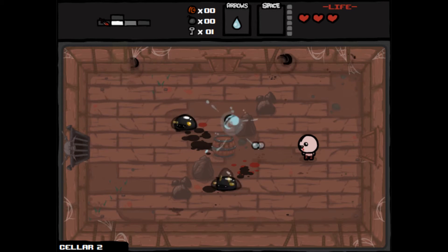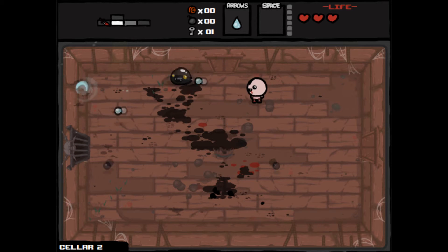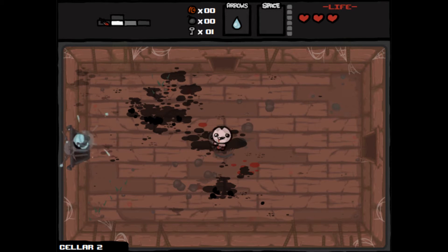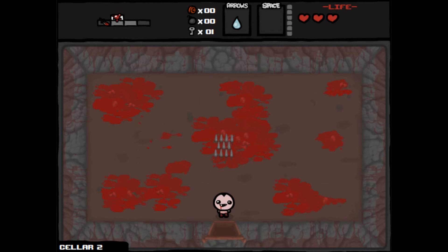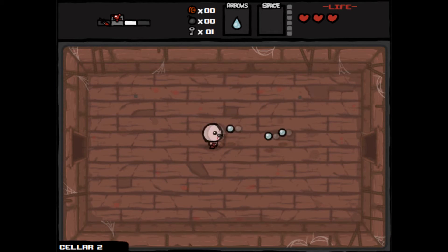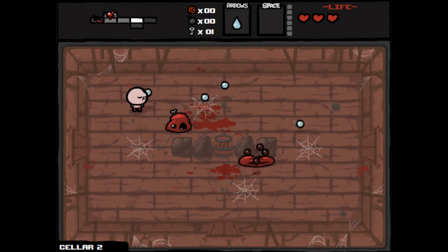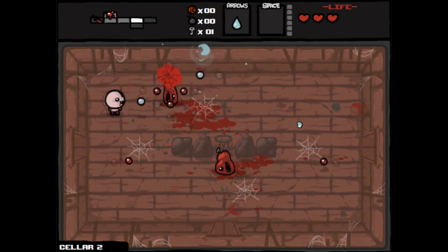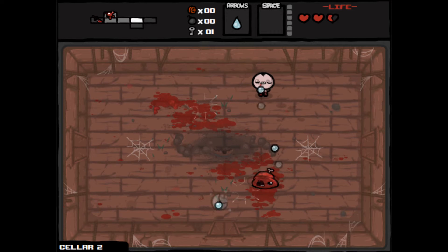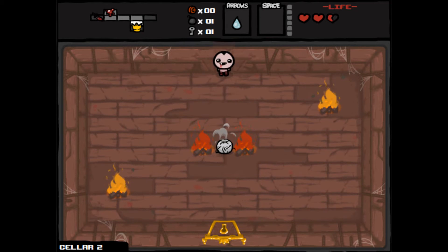I did the stupid thing there — I should have taken out a TNT first to kill both of them, but now this guy's just trolling me, avoiding all my bullets like a pro. I was worried because I've only got three hearts and it might not pay out straight away. These guys are my worst enemies because I can never get a good shot without getting hit, but that guy went down way too easily — he just walked straight into that shot.